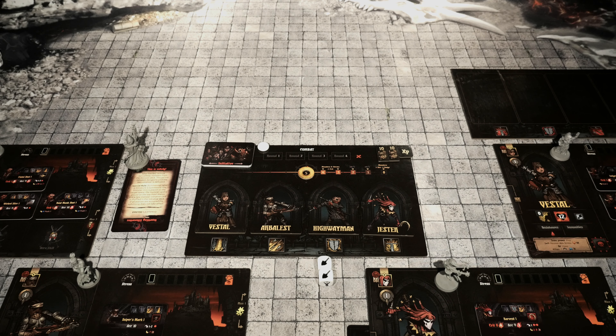Whether you were successful or not in your dive into the dungeon, after questing is over the heroes will all return to the Hamlet. They're going to try and lick their wounds before they face horrors again. When you return to the Hamlet, there are a number of things you need to do. The first is to shuffle back all discarded trinkets, curio cards, quirks, diseases, room cards, and loot boxes.